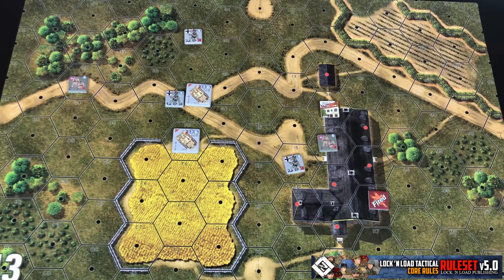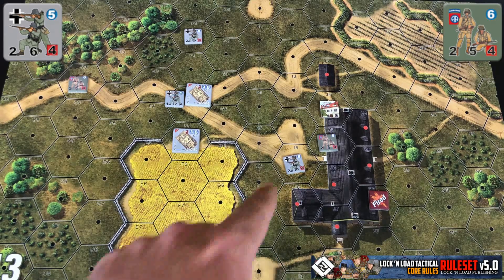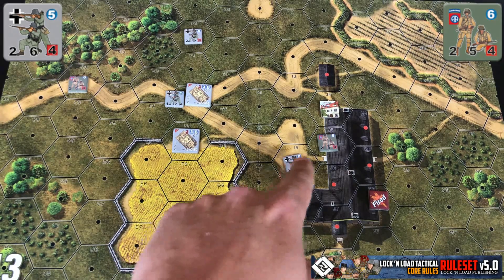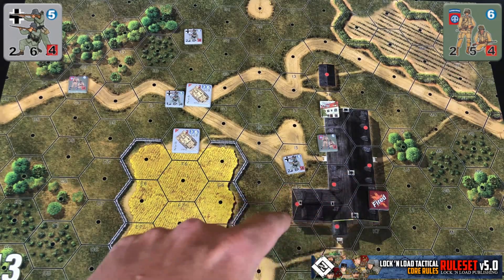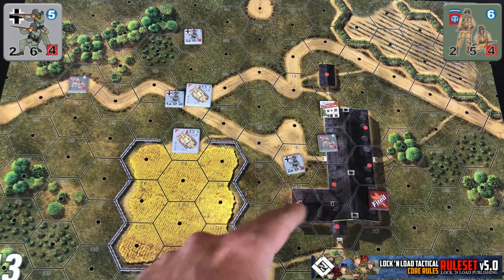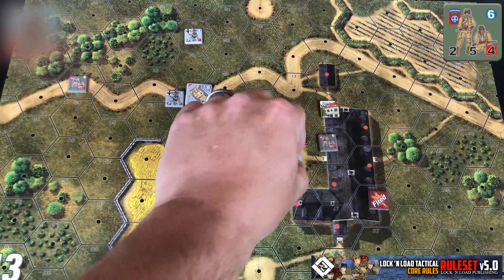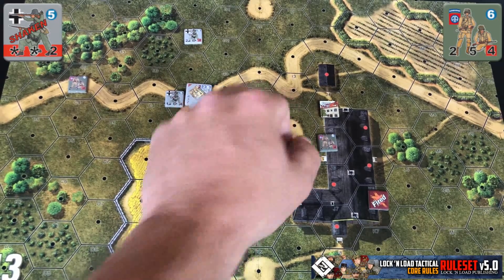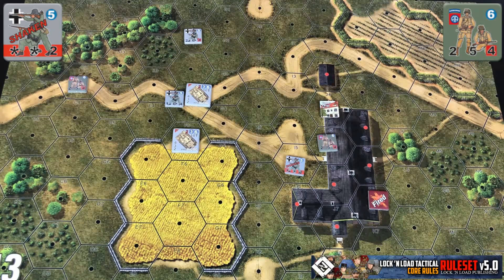One other way a unit can be spotted is simply by having an enemy unit adjacent to them. Our German squad adjacent to the American squad in the building — even though they're in blocking terrain — is automatically spotted due to adjacency. However, if the German squad were shaken, they would no longer spot adjacent enemies. The unit must be in good order to spot adjacent enemies.